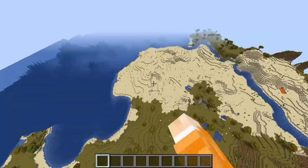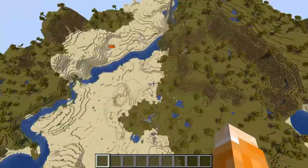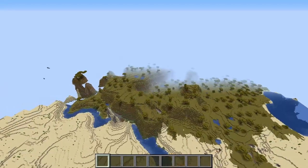The way this island works is it's kind of split in half in the middle. On one side there's a desert, there's a savannah, and then on the other side there's also a savannah.